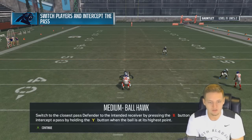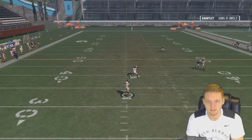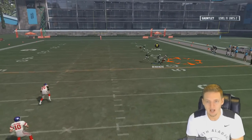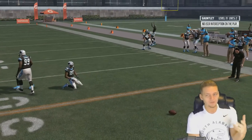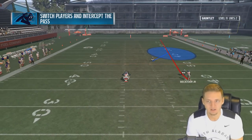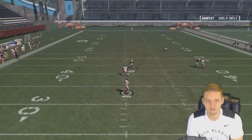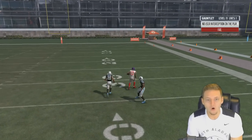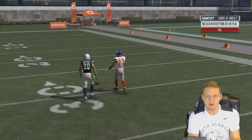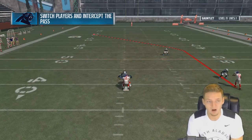Ball hawk — switch to the closest defender by pressing B and intercept the pass. Eli Manning, don't throw a good pass, pretty please. Kaiwon Short gets near it — god dang it. If I got the pick with Kaiwon Short, would that have counted? Trying again — Benwickery catches the interception. Am I that bad at Madden? I'm awful.